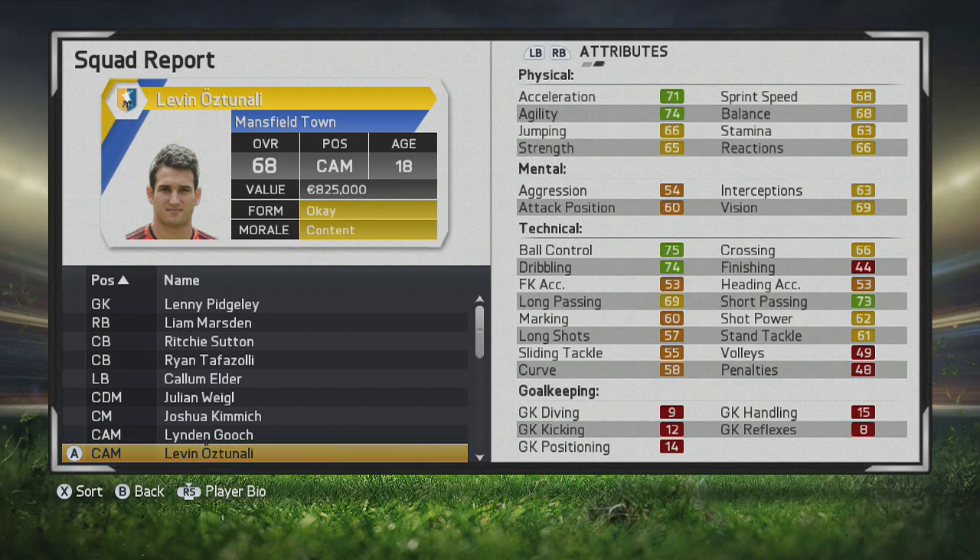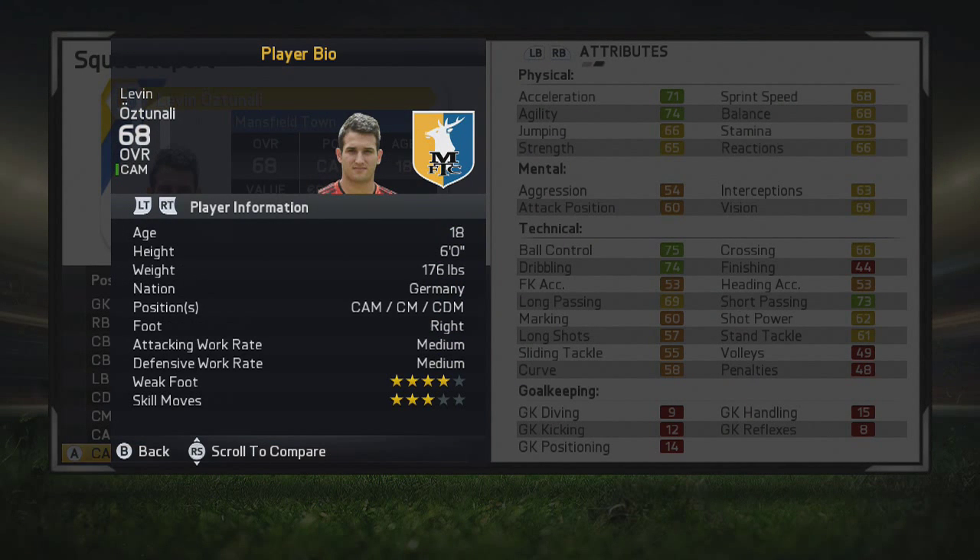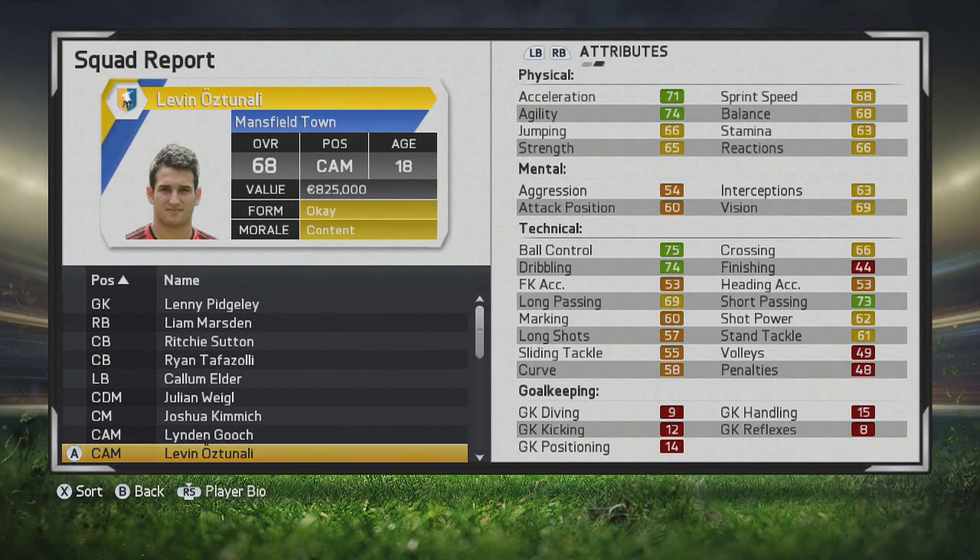It's what you're going to get out of him: a strong technical midfielder with his ball control, dribbling, short passing, and long passing looks pretty solid as well. Mental stats are going to grow very nicely as we'll see. You can play him as CAM, CM, or CDM. He's right foot, medium-medium work rates, 4-star weak foot, 3-star skills, almost 6 foot. So he's definitely a bigger midfielder with a nice bit of strength, giving him nice size to go along with his technical ability — a pretty good combination.